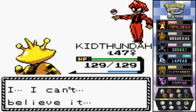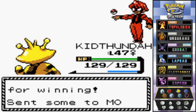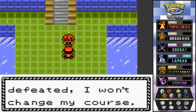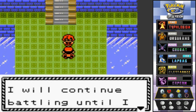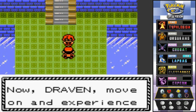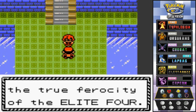Will can't believe it. He says: 'Even though I was defeated, I won't change my course. I will continue battling until I stand above all trainers. Now Draven, move on and experience the true ferocity of the Elite Four.'